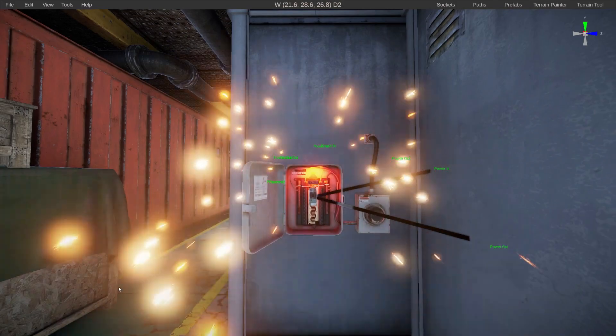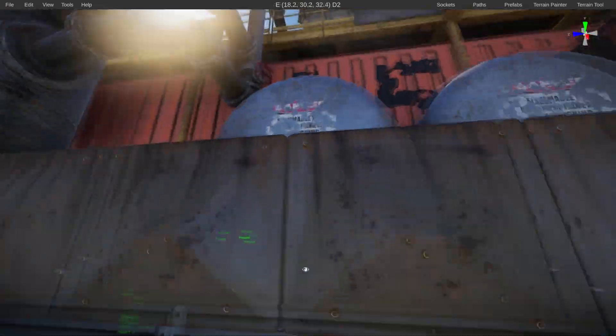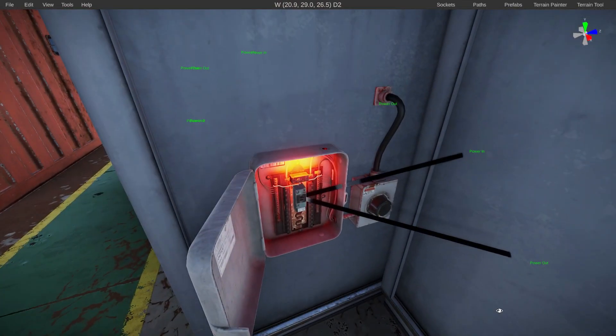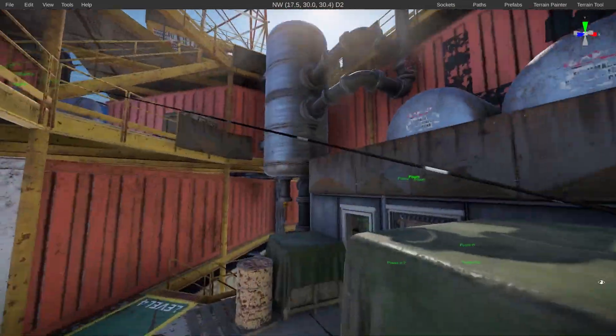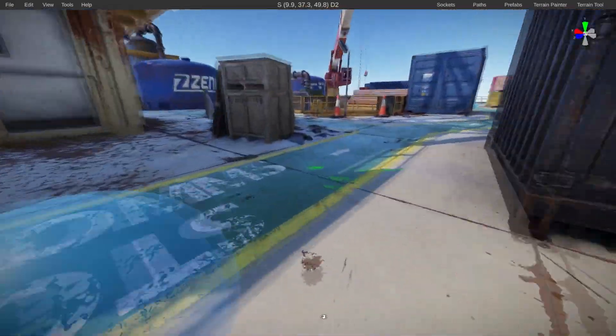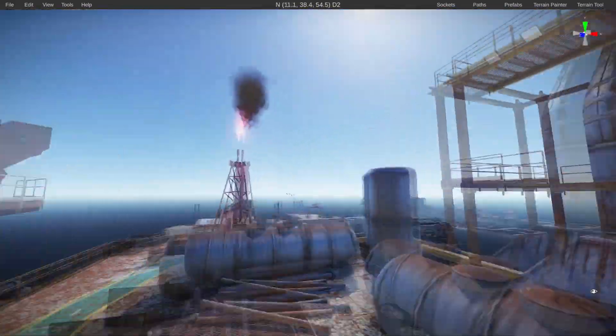Here in Rust Edit, I've loaded up Large Oil Rig so we can see all the wiring for the IO connections. Here's the fuse box in question — it's receiving power from a generator, passed through to the fuse box, which in turn powers the red card room and also the blue card room. The way this is powered is standardized across a few different monuments.